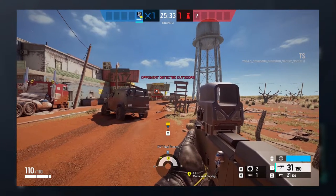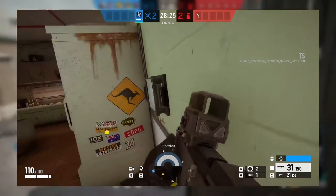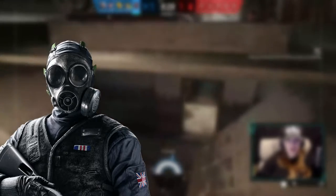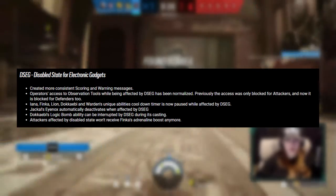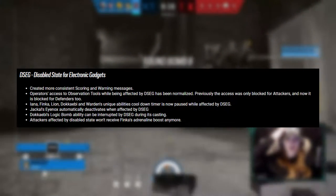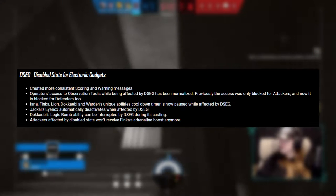The burst can be used to disable a gadget on the other side of a reinforced wall as well, and has unlimited range. The camera has no notion of ownership like Maestro's Evil Eyes do, meaning the first live player on the camera has the ability to shoot the burst. Attackers who have hacked the camera with Dokkaebi are unable to shoot the EMP bursts. The cameras are still vulnerable on their sides to bullets, and they can be shattered with a melee strike, rendering the camera unable to see and unable to shoot bursts.